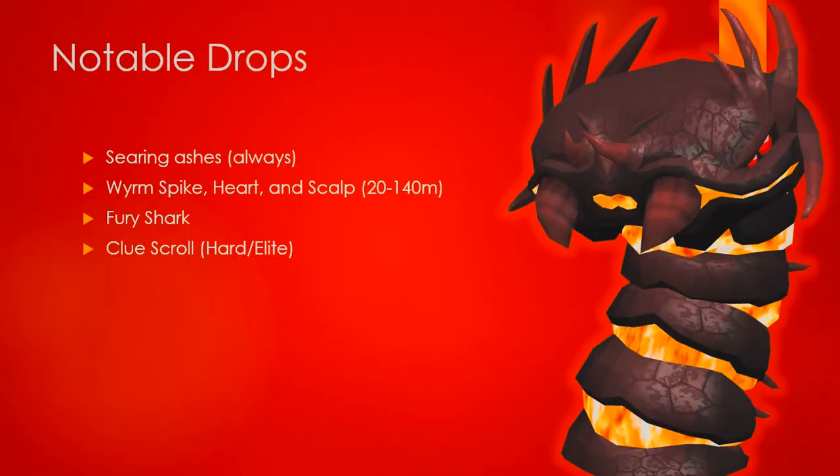Now we're going into the notable drops. You get Searing Ashes always — they're currently selling for over 10k each, which is quite incredible, as of the beginning of March 2015. You can also get Worm Spikes, Worm Hearts, and Worm Scalps, which are between 20 and 140 mil depending on what you're getting. They are extremely rare, but your chance to get them is doubled if you're on a slayer task — so if you get one, you've just made some bank.